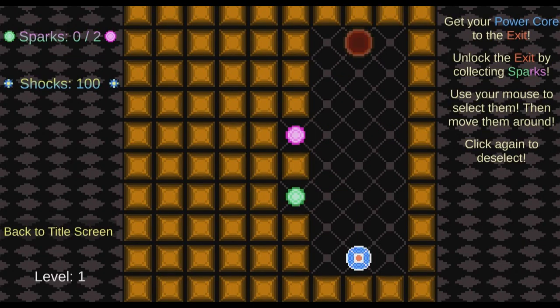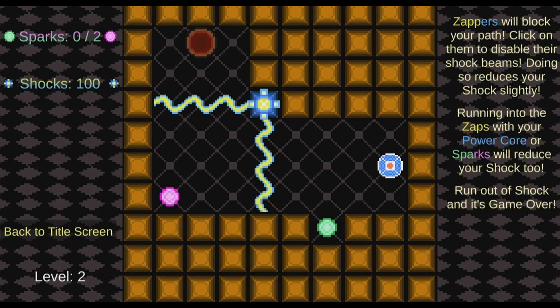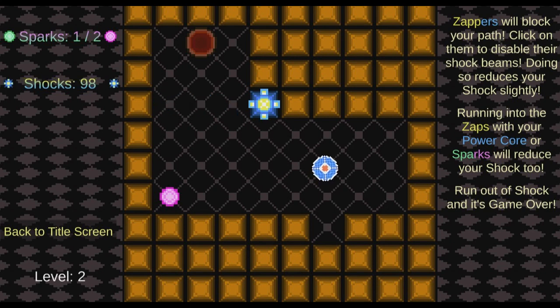First we're playing Shock. Get your power cord to the exit. Zappers will block your path. Click on them to disable their shock beams. Doing so reduces your shock slightly. That's fine.